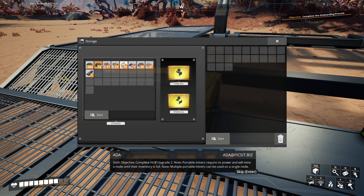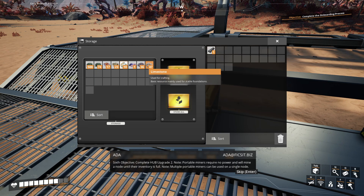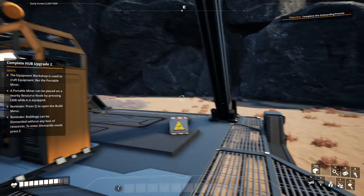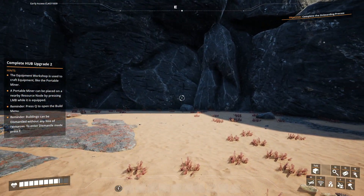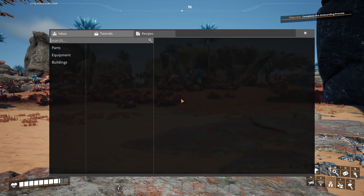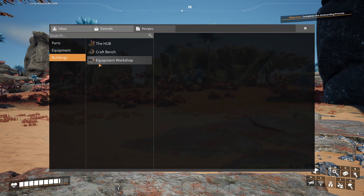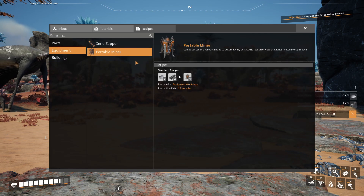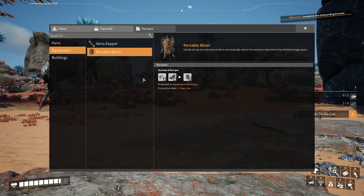Shove everything in there — I've got plenty of leaves. I'm going to need iron ore and I should probably get the craft bench. Two and four for the portable miners — just make a couple more iron ingots and then get an even number of both these things. The plan right now is to set up as much automation as possible, because it's entirely possible to just make all the stuff manually, but that's not really the point of the game.